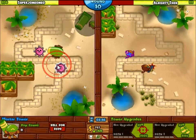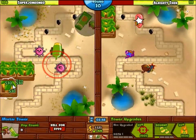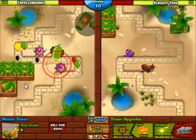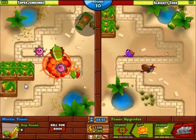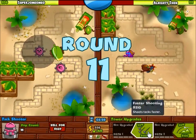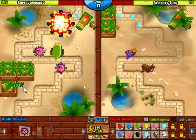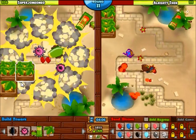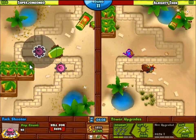The hard part of the game is in between rounds 12 and 17. I think that's the hardest part of the game — most people lose on those levels. Most people don't have enough camo detection, or most people don't have enough regrow popping power. So we're going to make sure we have enough of that. One of the best ways is, honestly, a ring of fire. Most levels you can usually use a ring of fire very effectively.